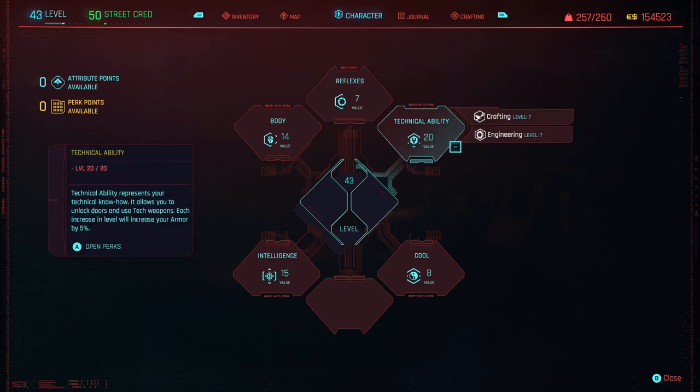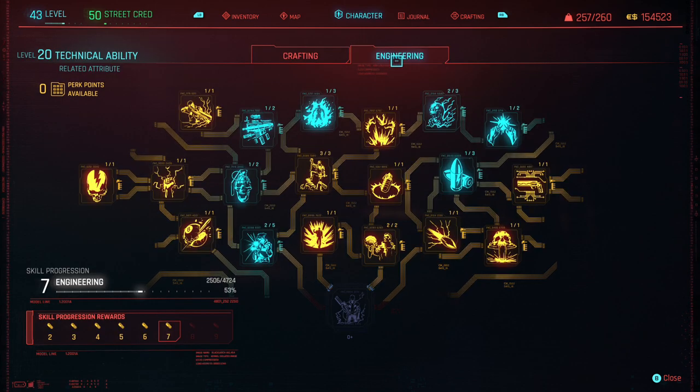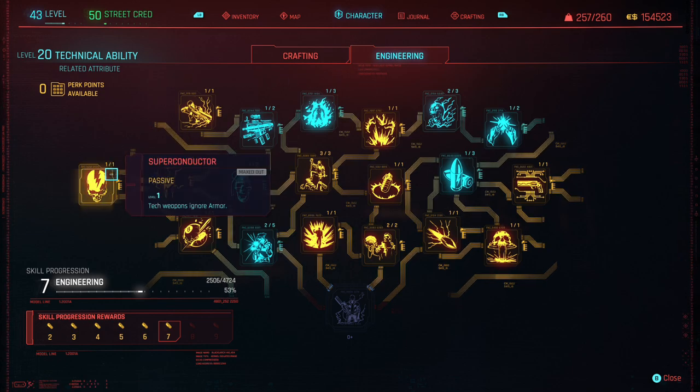Now let's dive into the Technical Ability and Engineering skill tree. My Technical Ability is at level 20, followed by my Engineering which is at level 7. Let's dive into the perks within Engineering that I've invested a lot of perk points into and gotten the best results from so far.